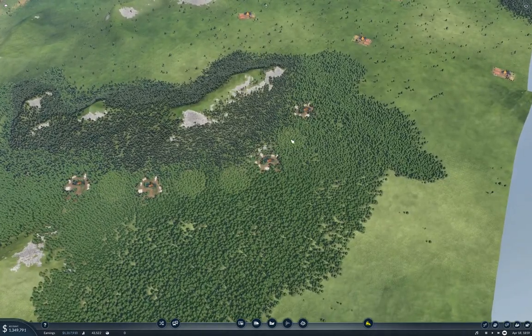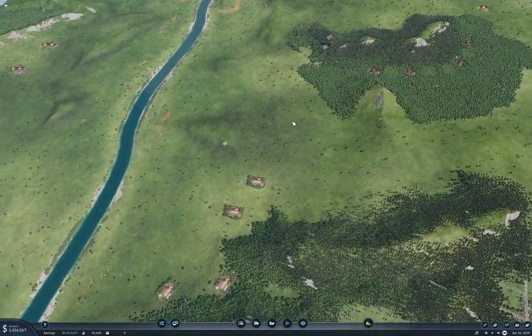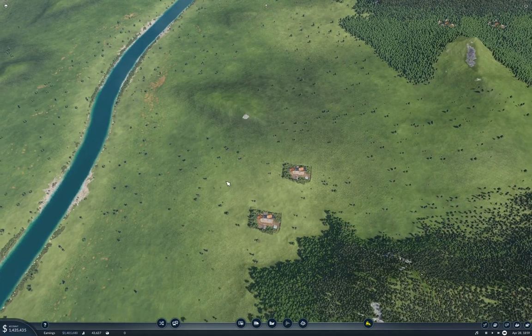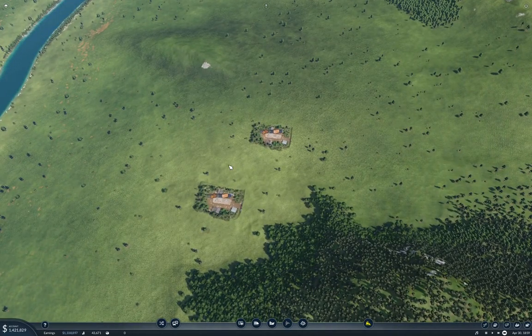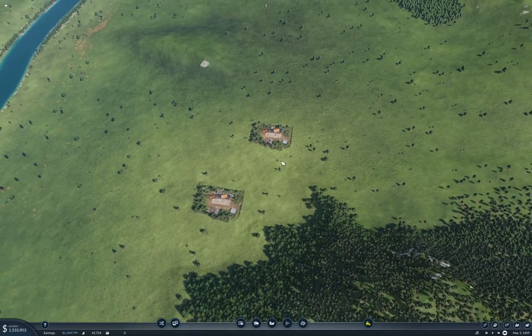I think my idea is I'll run a trunk line along here, which will have a station point for each of these, which will come down to the two sawmills here. I'll put a station in between — it should reach both of them. I think that's probably the way to do it.